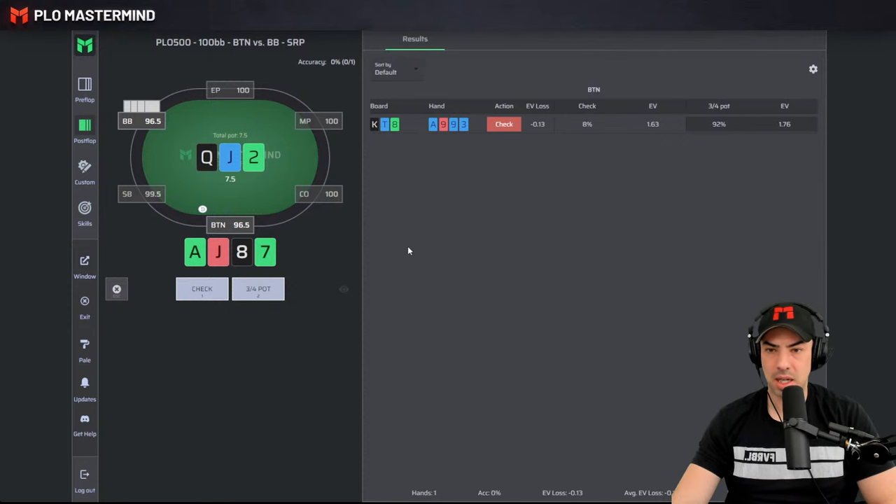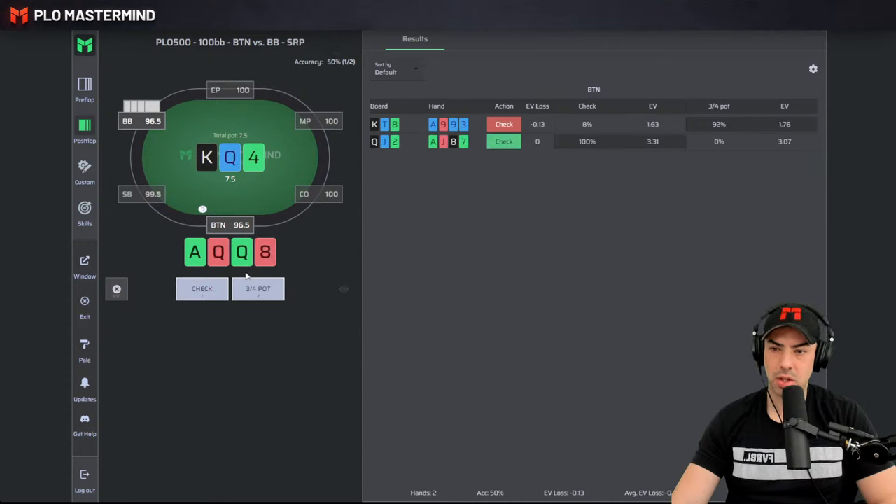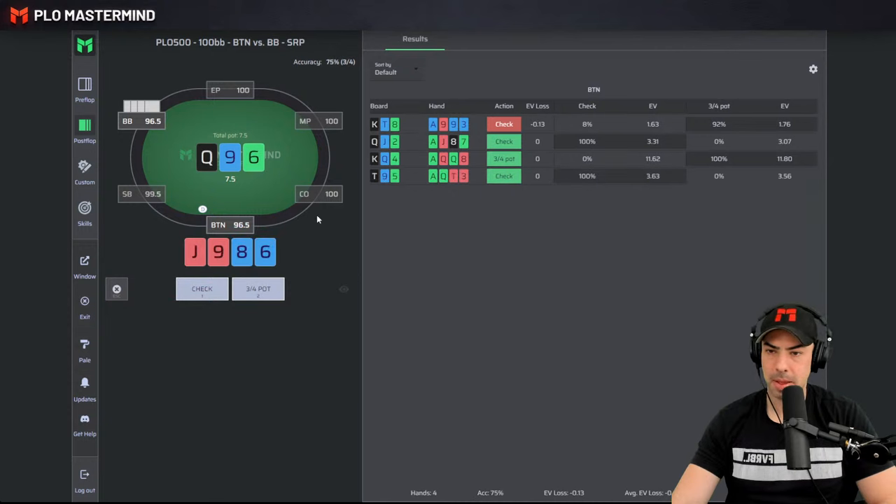Next up, Ace-Jack-8-7 — middle pair, backdoor non-flush draw, and backdoor straight draw options. I would just check back, which is good. Then here mid-set is betting. Ace-Queen-10-3 — top pair, backdoor flush draw, and backdoor straight draw options, just checking back. I think some 10x hands do want to bet fold the flop, but with good kickers, backdoor straight draw options around the 5, and decent two-pair options, I don't think I want to bet fold — just check back. Seems solid. Next hand is Jack-9-8-6. Accuracy at 88%, eight hands in.